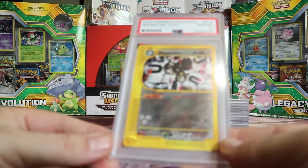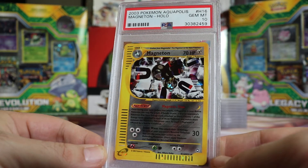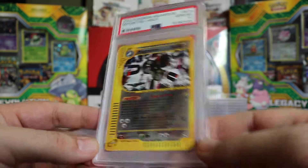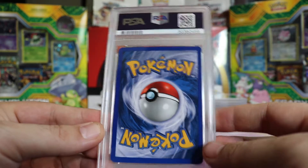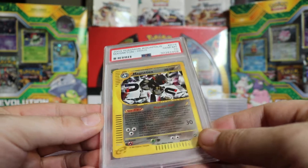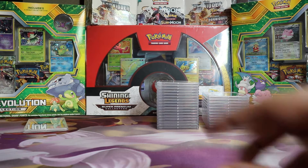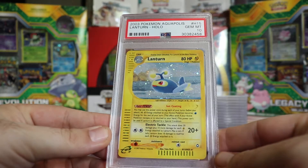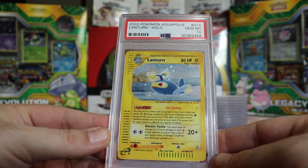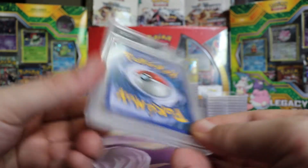Next we have another Gem Mint 10 Aquapolis Magneton — the H16 version. I think Aquapolis has two Magnetons that are hollow, or maybe it's Sky Ridge, maybe both. Next we have a Gem Mint 10 Aquapolis Lanturn. Very nice. That's a lot of 10s — they're all hiding together.